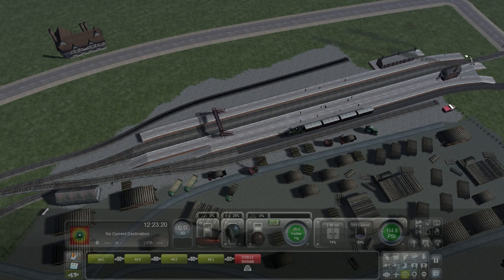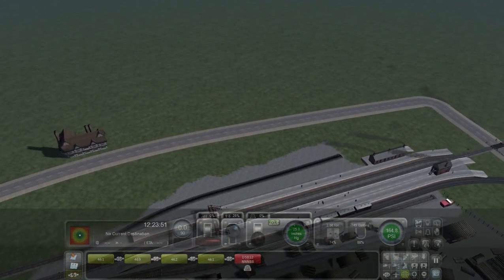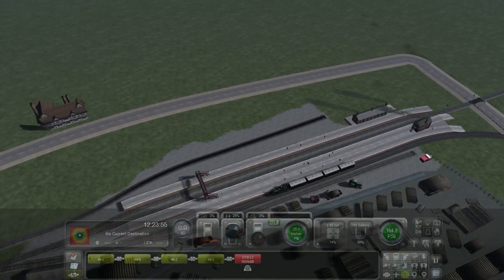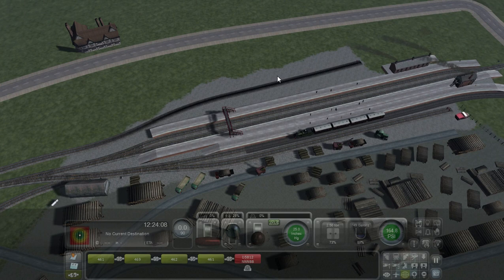Basically this whole line went completely single right the way from Shrewsbury to Aberystwyth. Although I believe — I could be wrong — that they are putting back the double line all the way from Shrewsbury to Aberystwyth, which would be a great thing. Rather than trains waiting at all of the passing loops, you can have intermittent trains passing each other, which will make the service a lot quicker. Anyway, enough about that. This was my update on the Caersws to Abermule section — I hope you enjoyed it, and I'll see you in the next one.